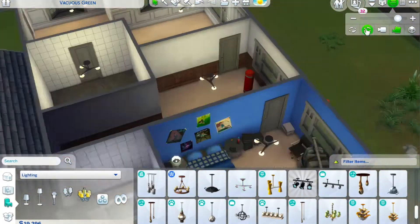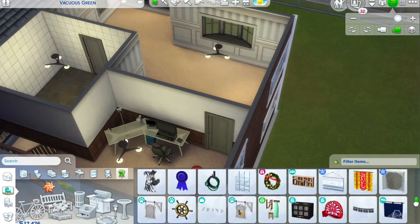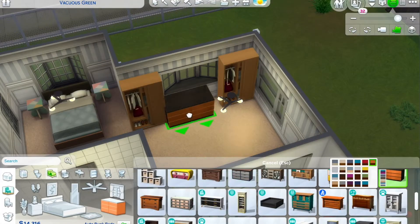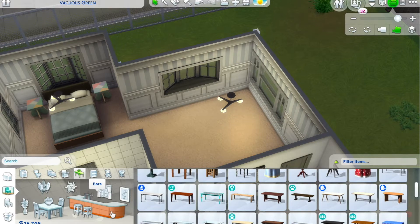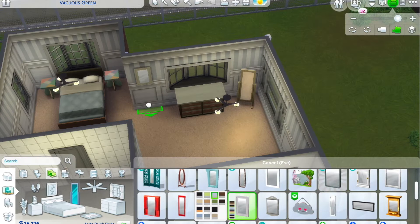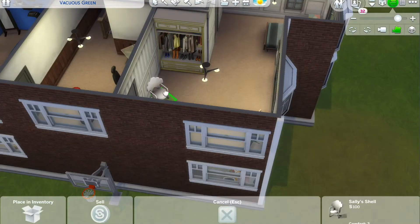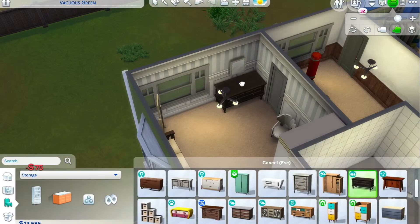I wanted to make use of the hallway space, so I put down a little video-making area. Maybe this is like a rags-to-riches story — the kid could make videos, become famous, and then buy his parents a huge house and himself a huge mansion. The parents' bedroom is really boring, but I feel like that's the basic bedroom — they wouldn't really know how to use the space, so it would just have random stuff everywhere.